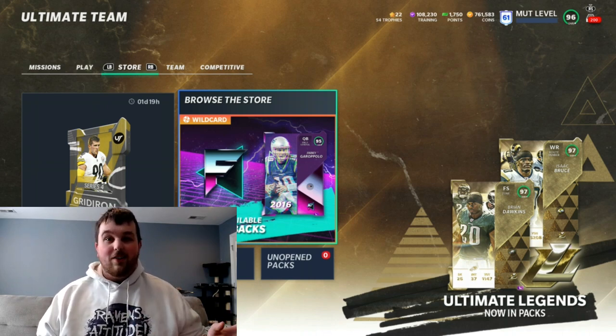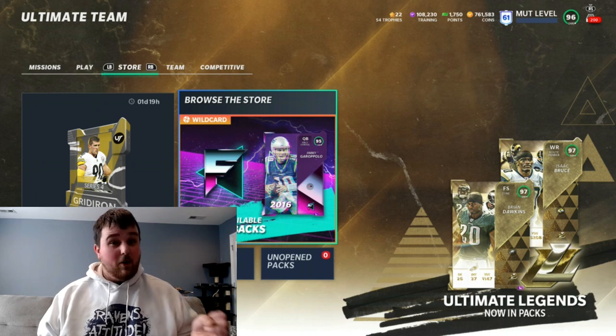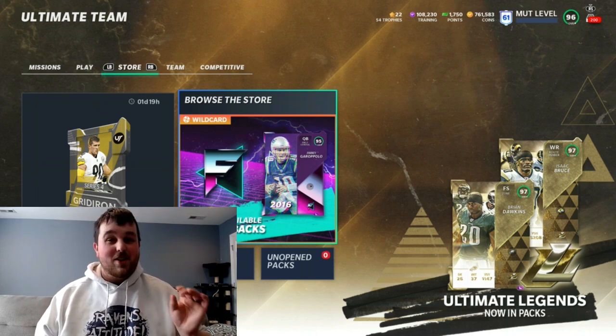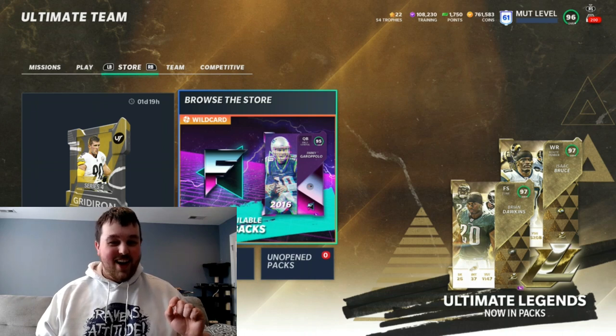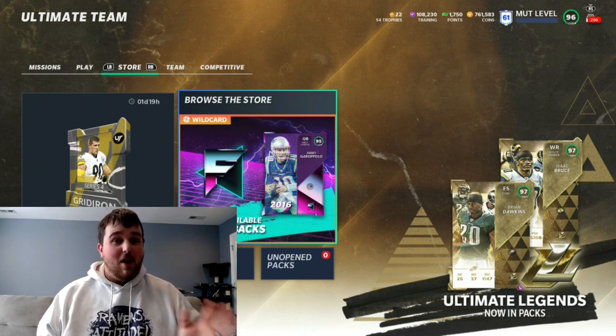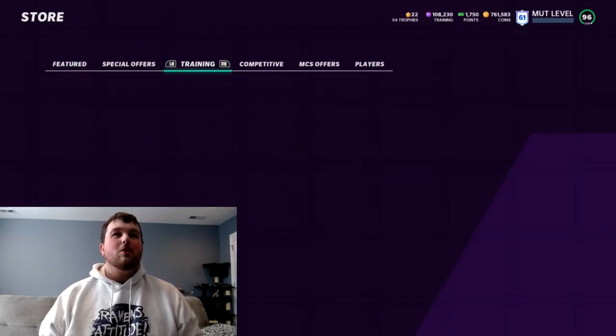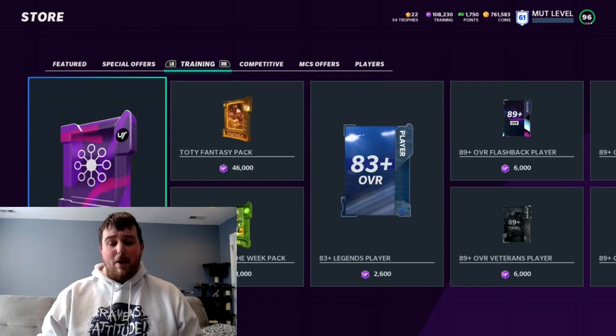350k is way over his training value, so definitely a card we're interested in. We also got Michael Pierce — a Ravens defensive tackle for the theme team, which is great for me — Blake Martinez, a linebacker from the Packers and Giants, Duane Brown, and Justin Coleman. So we're gonna be rolling some training to see how many 95s we can get or if we can actually profit on the training. It's about 6k or so for a roll.